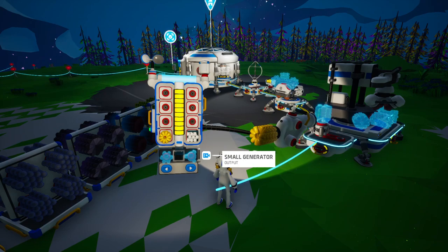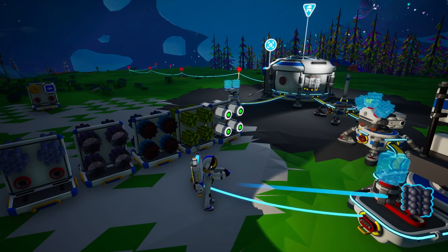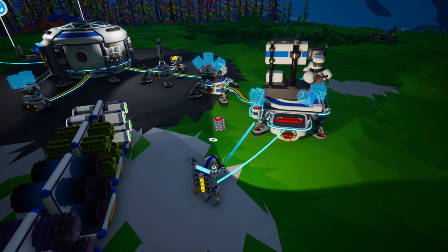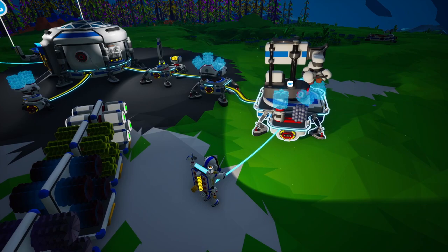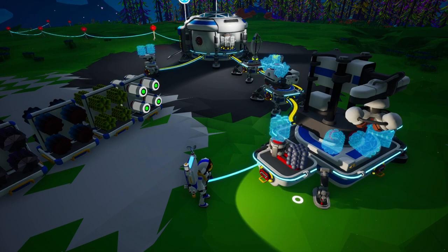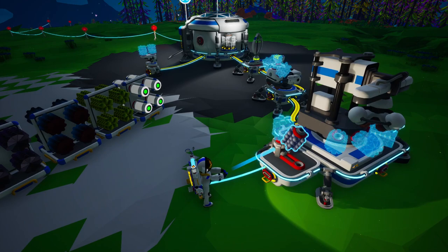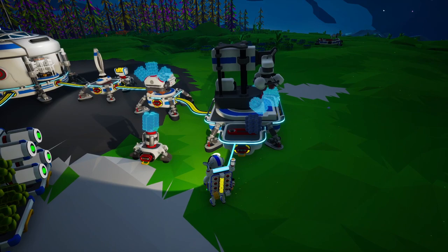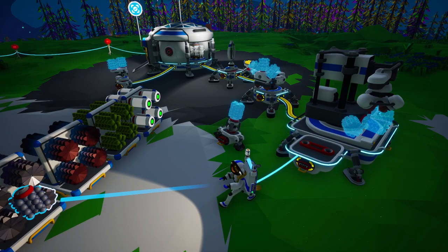Let's check the backpack — we're out of resources. We can grab two compounds and slot one into the power source. It doesn't quite work that way. Let me connect it — so if we turn this on... hmm. Maybe it's a storage issue. Oh — it runs on organic, not compound, that's why it's not working.